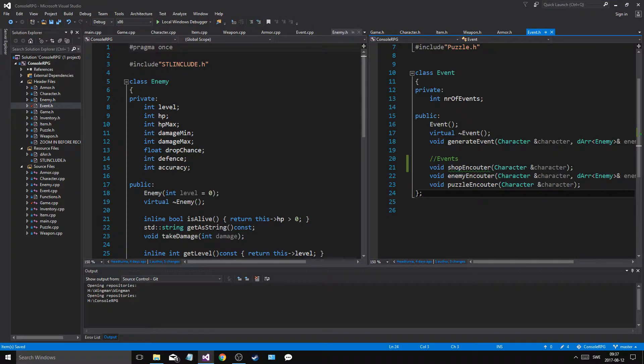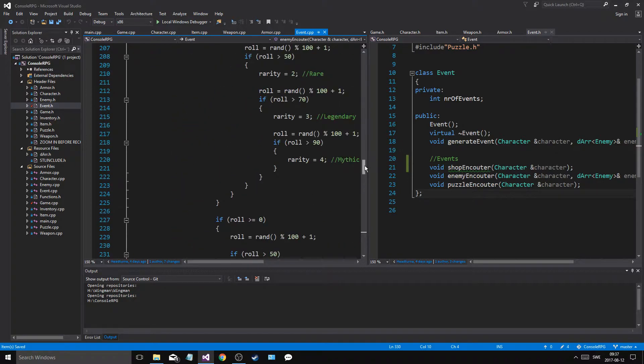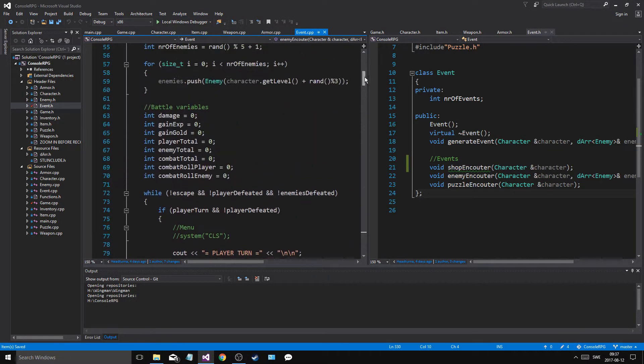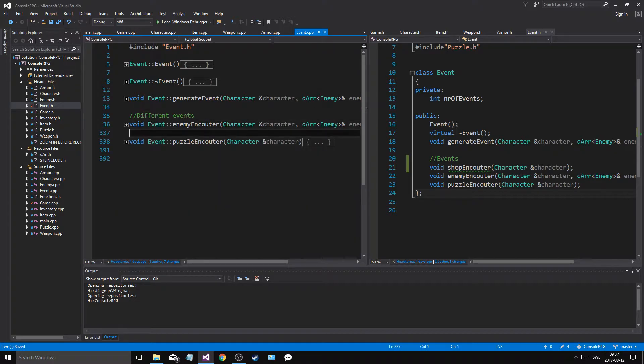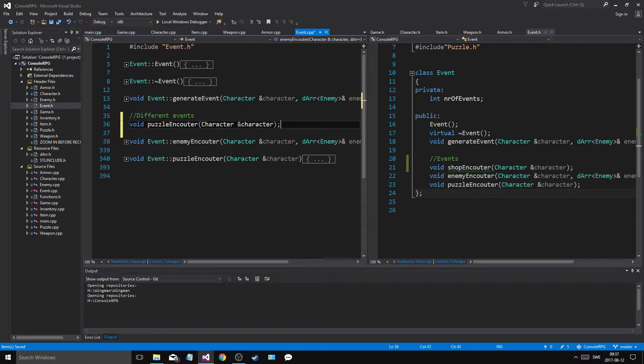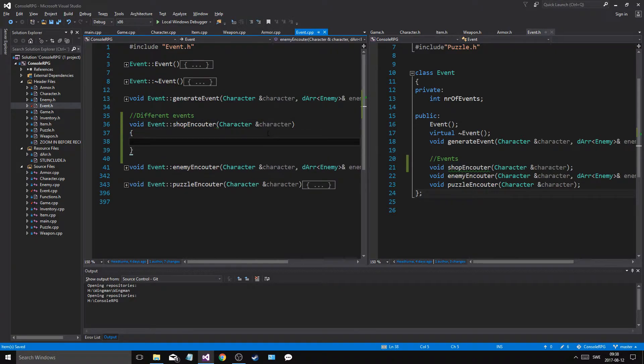Okay, and we have character. In event itself, I'm just going to close down this — I don't know what this is. The enemy encounter — huge, absolutely huge. And then we're going to do an event shop encounter. And boom, we have a shop encounter. Alright.